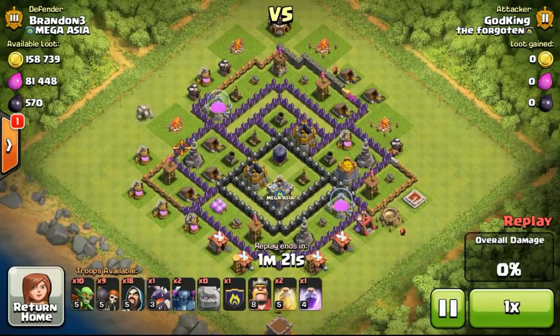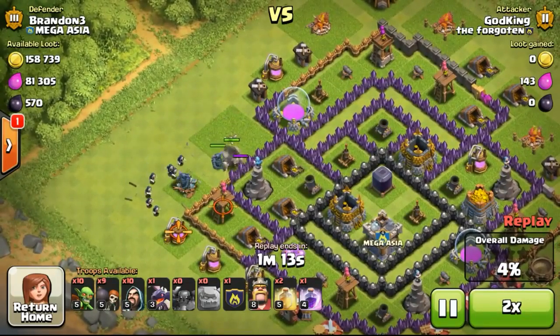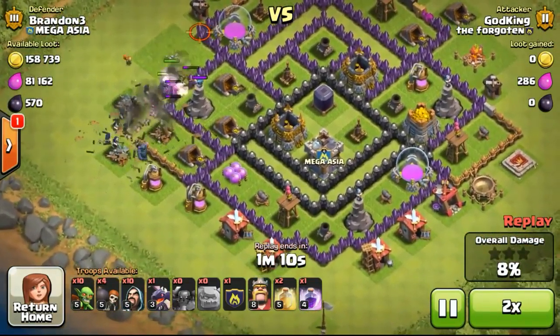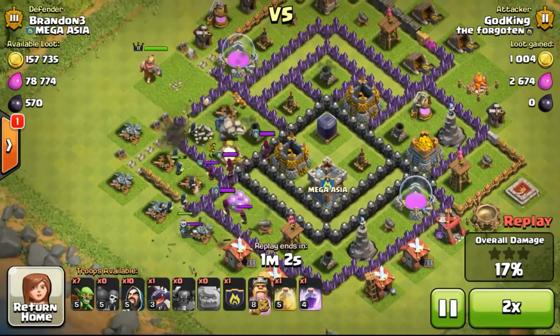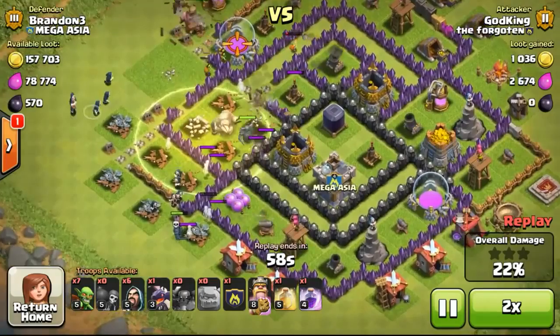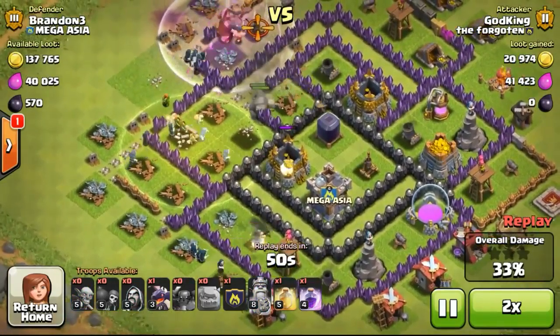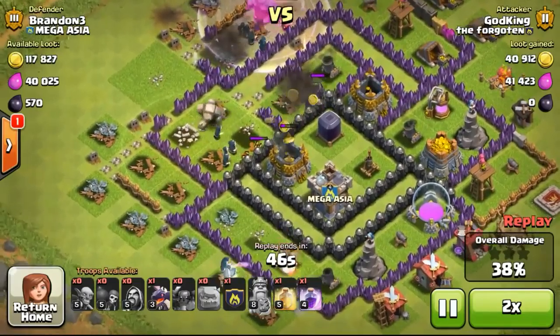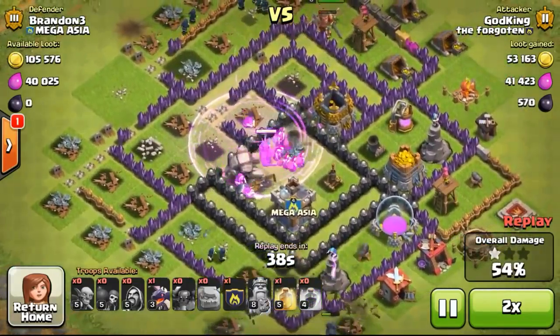Hi everyone, this is Brendan here and welcome to day 29 of my Let's Clash series. Let's start the episode by watching this go-wipe on my base. It's been quite a while since I've seen people using a go-wipe. In high Champions League most people use a gowi-wipe with witches, but this guy is using a golem, wizard, and pekka, with goblins following behind to steal loot.